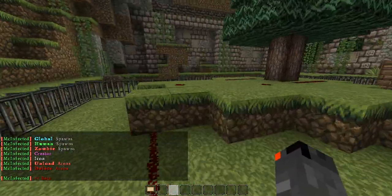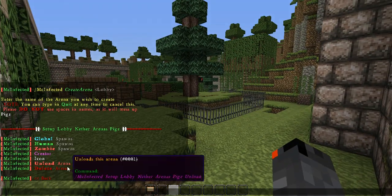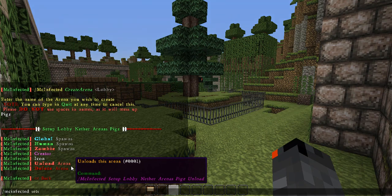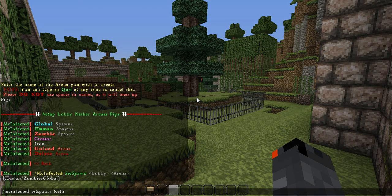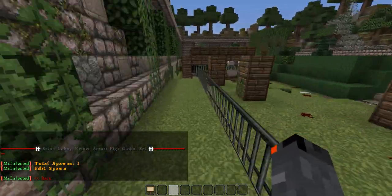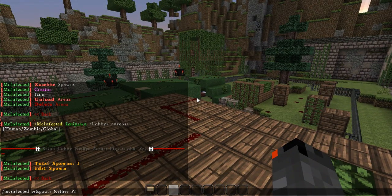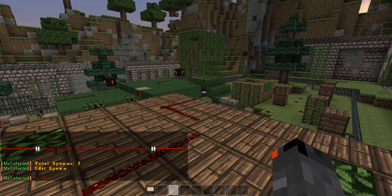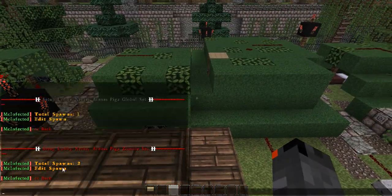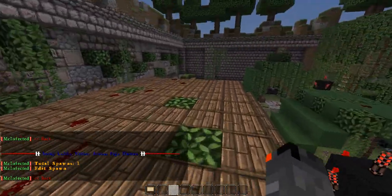Say I just want one spawn form all the way on this side. Then you're going to MC Infected set spawn. It asks for the lobby — so that is Nether. Then Arena — I think I called it Pigs. Now if you don't type in a team, it's going to set it globally. Say I just want a zombie spawn up on top of here — you just go zombie. And so that sets a zombie spawn. Then if we go to the human spawns, it's only got one. And that's pretty much how to set up the new MC Infected.